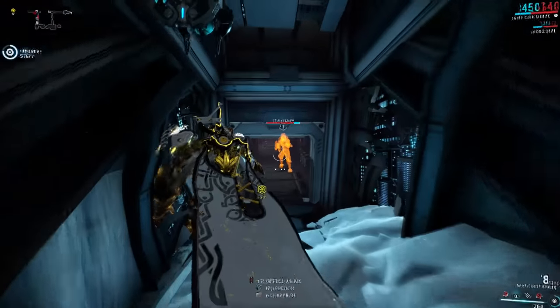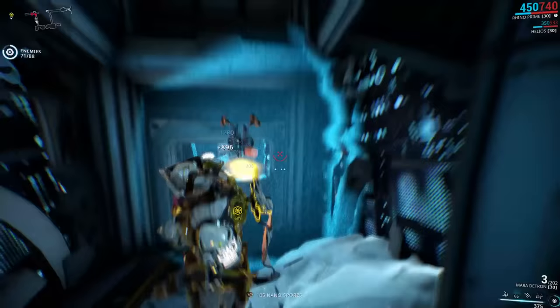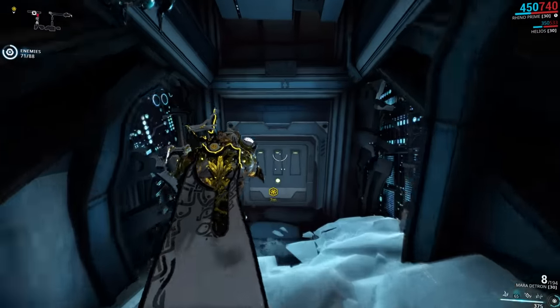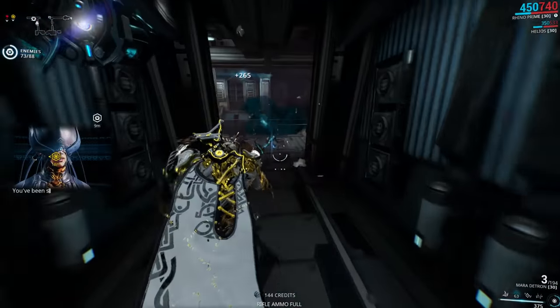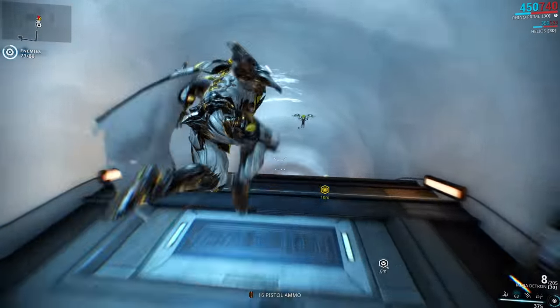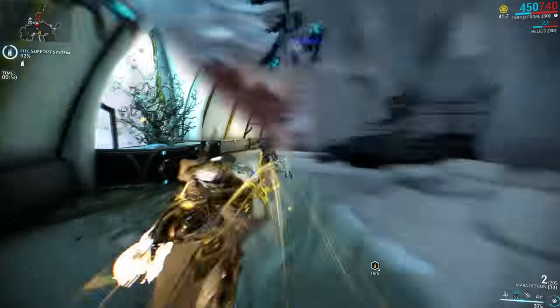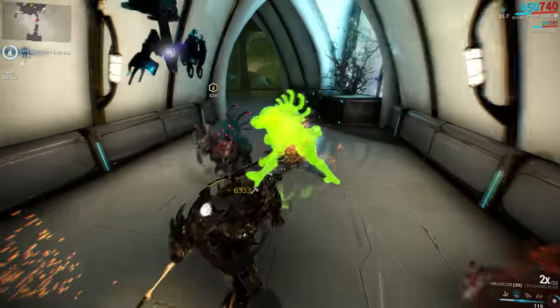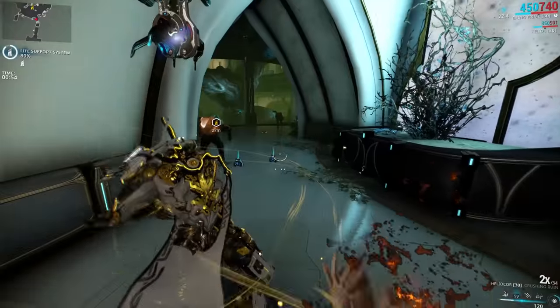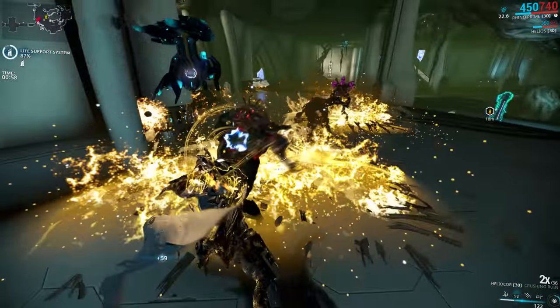On top of that the weak spots are really good, especially if you're running something like Ignis which will hit the weak spot 100% of the time. The damage from the Deconstructor is solid and you get a lot of status procs from it as well, and he also looks pretty cool. I would definitely recommend Helios to absolutely everyone — it's an amazing sentinel, and when you combine Helios with a Heliocor you're going to fill up your codex really fast. Thanks very much for watching, and I'll see you next time!